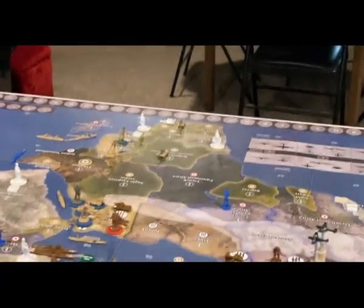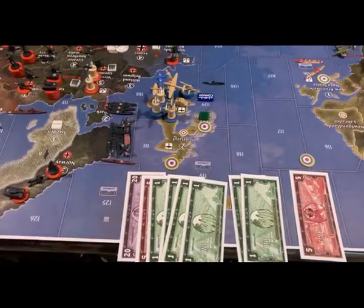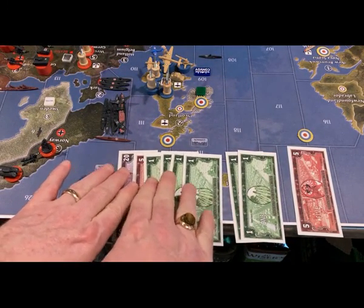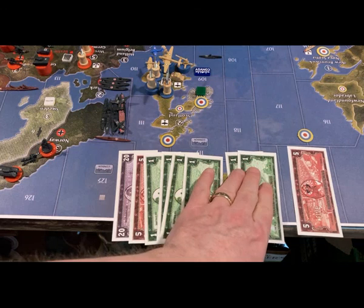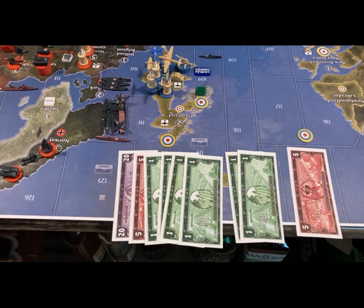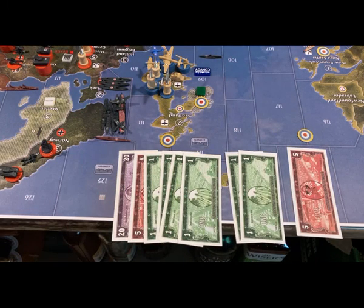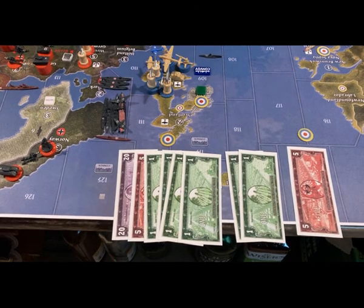In terms of income, nothing has changed — the British are at 29 IPCs. They saved two IPCs, plus they get a 5 IPC bonus for having all of their non-African original territories. So 29 plus 2 plus 5 gives them 36 IPCs to start the next turn.